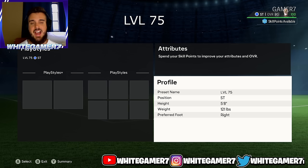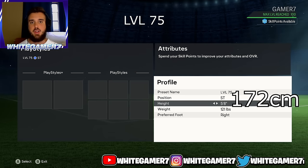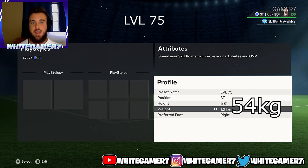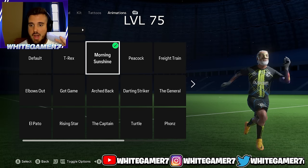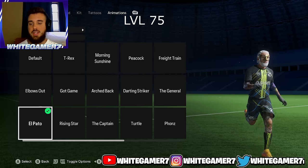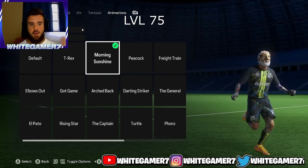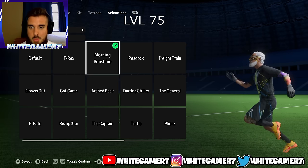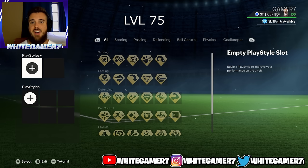Now we have level 75 striker. Same as before: position is striker, height is 5'8", weight is 121 pounds. For the running style, the two I recommend are Morning Sunshine and El Pato — great choices when you're playing small. We're going to go with Morning Sunshine, which I've been recommending throughout the entire video.